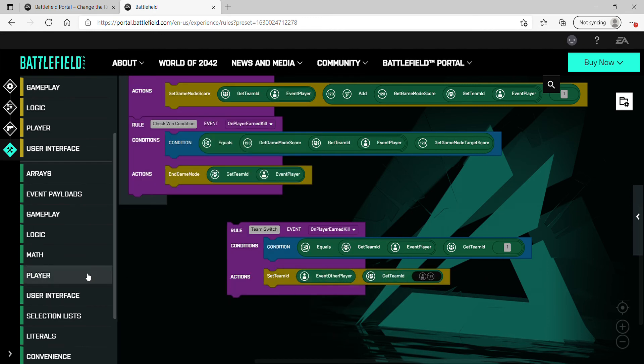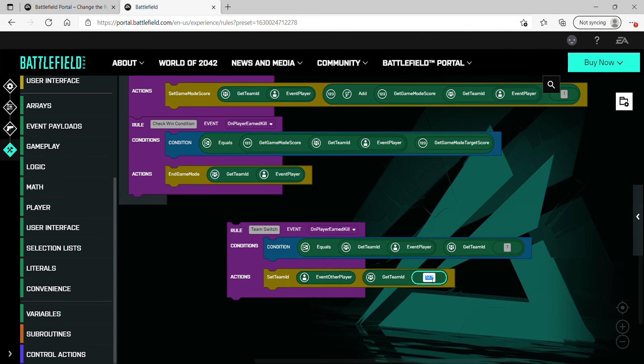For the team argument, get 'Get Team ID' again from Player. You can either use Literals and enter one, which sets the other player to team one, or you can use 'Event Player,' which does the same thing since event player's team is equal to one. I prefer using event player because it's safer — if I type in the wrong number it won't break anything, and if you ever want infected to be team two instead, you don't have to change anything else. The main block here is 'Set Team ID' — this is what actually changes the player's team.